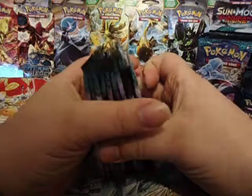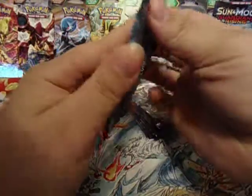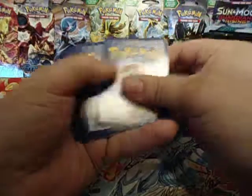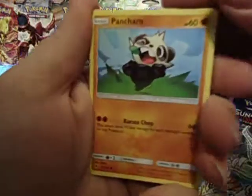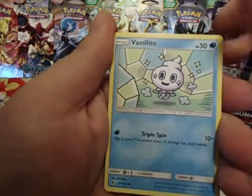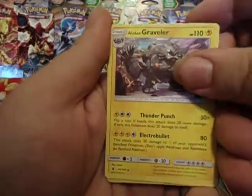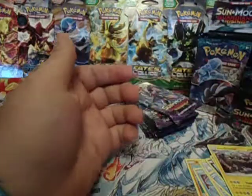The first box is going to be a four-part video, everyone after that — two. Alright, let's get into them. Pack one: 3 Energy cards, 1 and 2. We have a Pancham, Snorunt, Castform, Vanillite, Murkrow, Whimsicott, Aether Paradise, an Alolan Graveler, Reverse Machop, and a Gothitelle — Regular Rare.